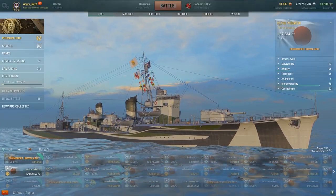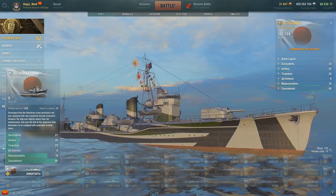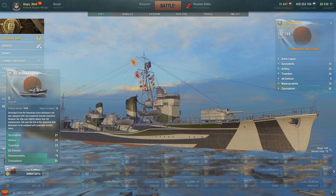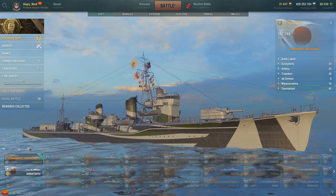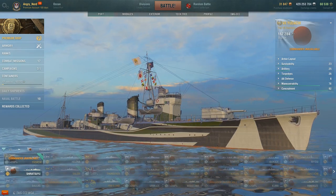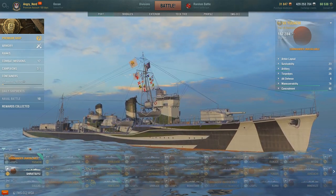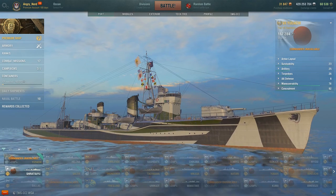The Yudachi is a Shiratsuyu-class destroyer, so we'll be using the regular Tech Tree Tier 7 Shiratsuyu for comparison. We'll take a quick look at modifications, upgrades, ammunition, consumables, and the ship's captain assigned to it, as all those will affect the stats. We'll also look at personal performance before getting into the gameplay.